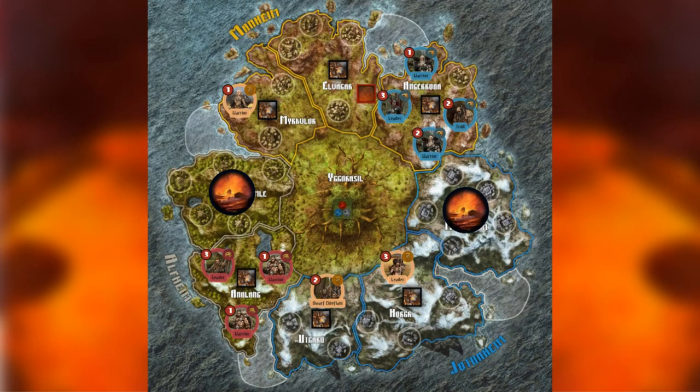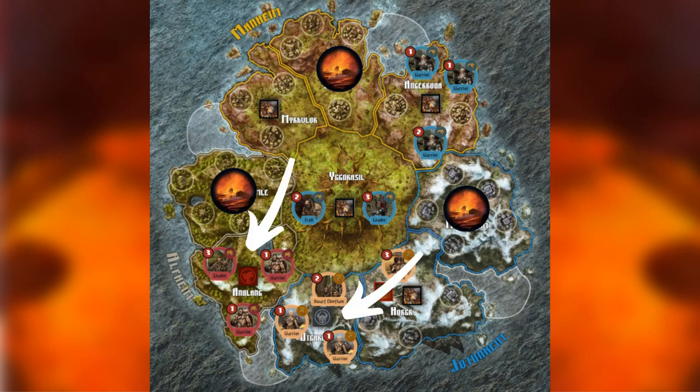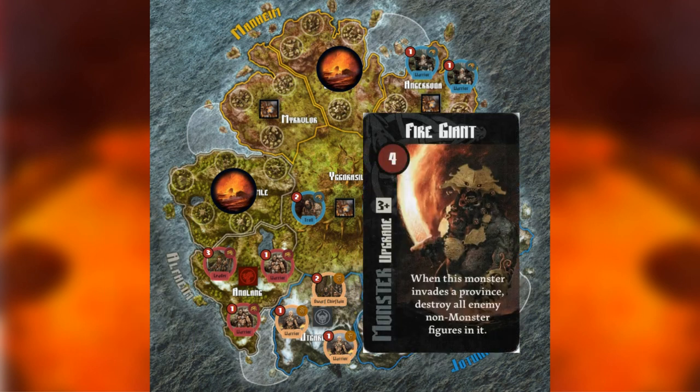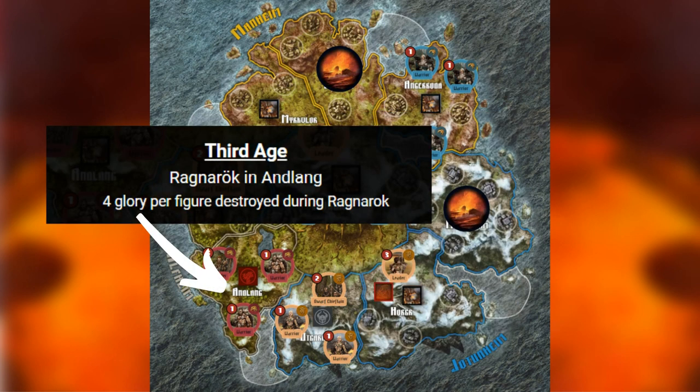One of the best things you can do in the first age is to secure a region for yourself by covering all of its villages with your units. This is easier to do in regions with only 3 villages, and is just as rewarding. Controlling your region ensures an age cannot be ended by pillaging unless you are ready. Unless someone contests your region with a ship, you will be free to pillage it for the stat and easily complete the region's quest in future rounds. Your units are safe from the troll or fire giant invading and killing them. If the area is the Ragnarok region in the third age, you also secure valuable end-game points for yourself.